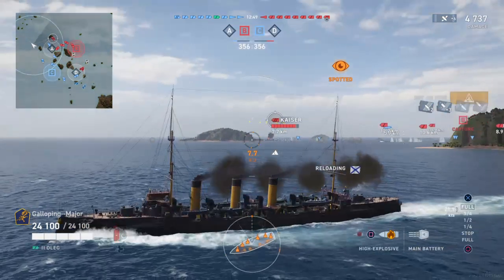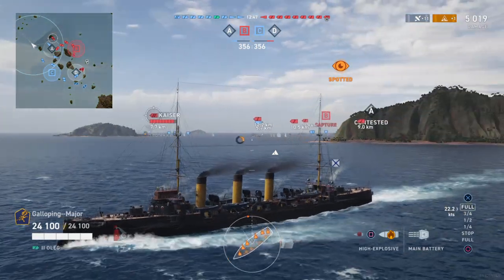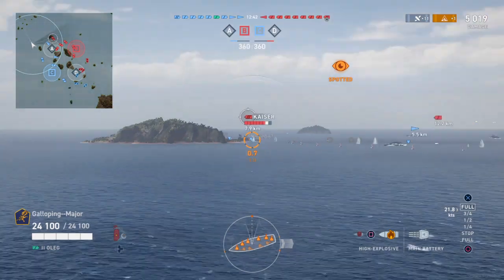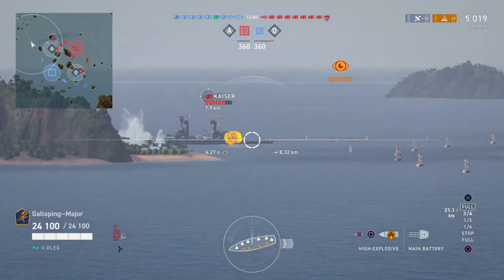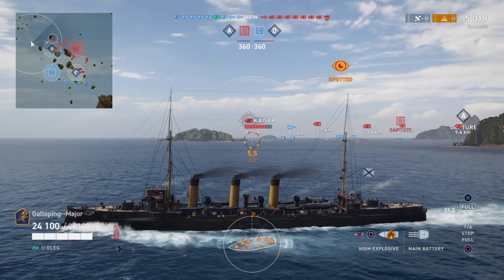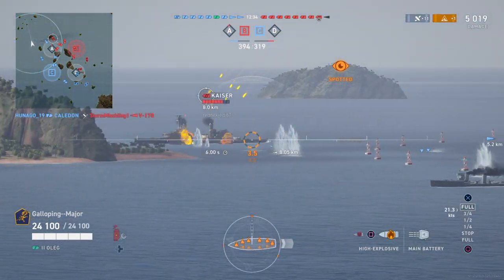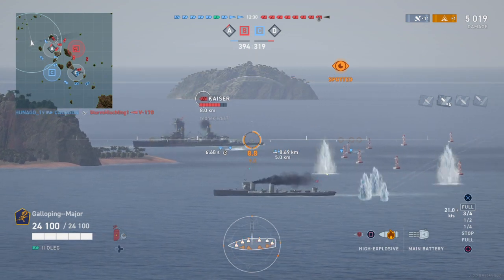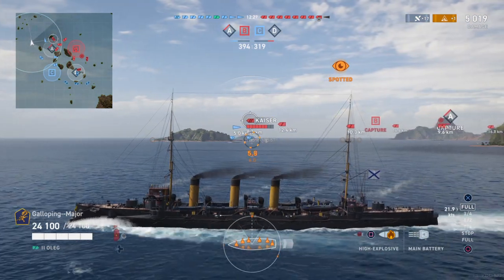One thing you'll notice is that she's painted pure black, and there's a reason for that. She was coal powered, and when you're filling her up with coal, coal dust used to get dirty everywhere. So if your ship's going to be black because of coal dust, you might as well just paint it black and no one will ever know it's dirty — a very ingenious way of not showing how dirty your ship is.